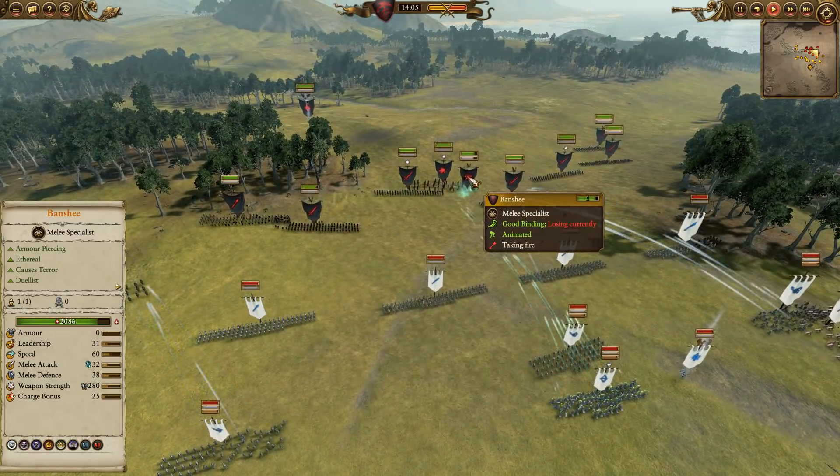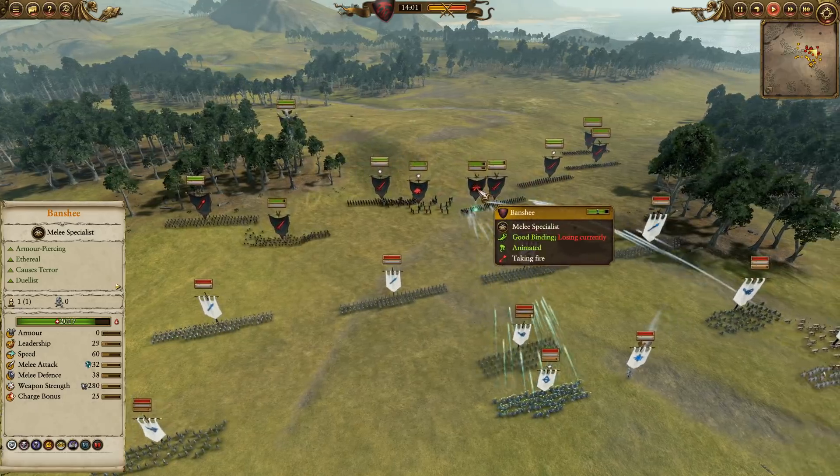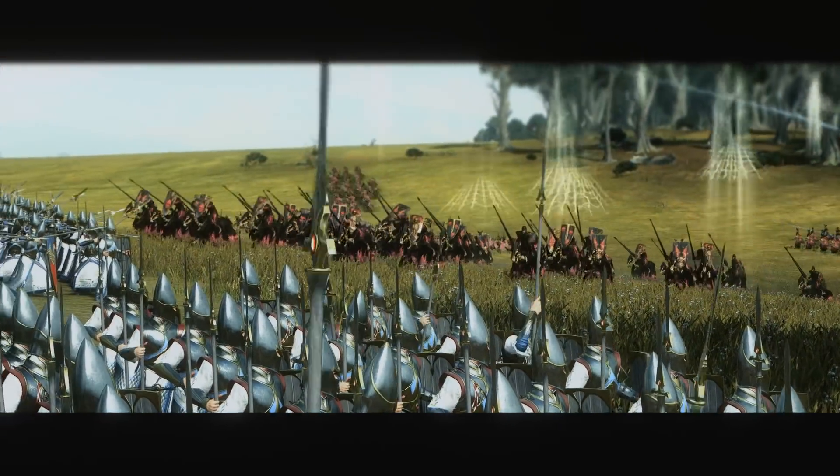Also a Banshee — a bit of a risky pick with the abundance of magic damage. But because it's just one Banshee, it's very difficult to use Flaming Sword of Ruin on a group of things like Spearmen — it feels like a waste. So yeah, it's tough to get rid of the Banshee.